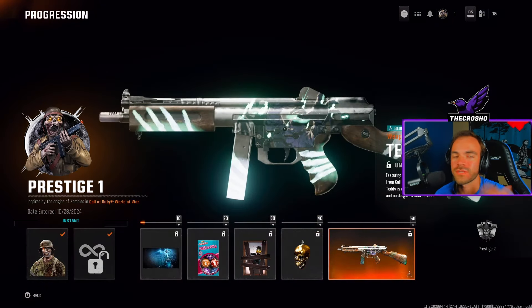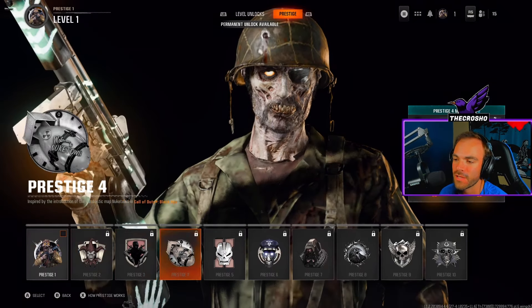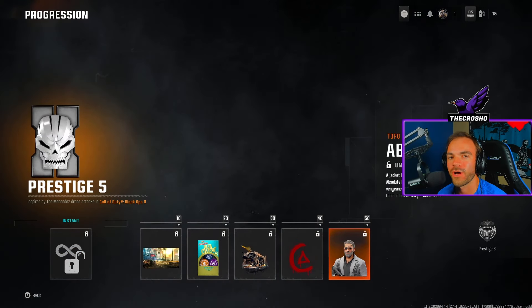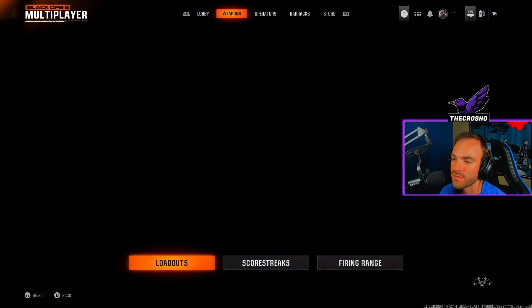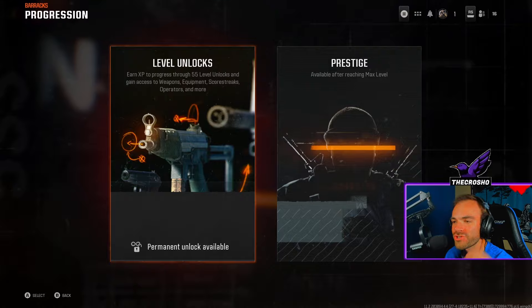When we get to level 10, 20, 30, 40, 50 we'll unlock these rewards — super awesome. I'm excited of course for that Raul Menendez skin. But in any case, now we have our prestige unlock token, so let's talk about it.